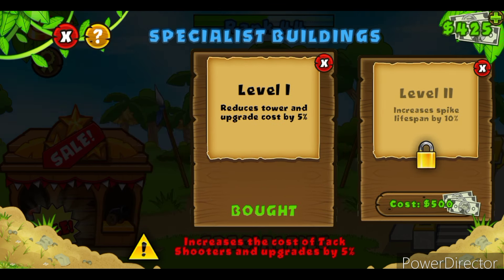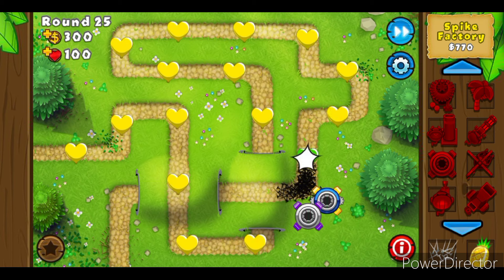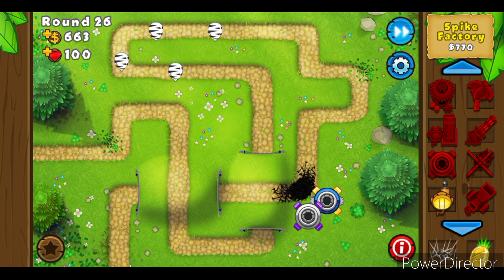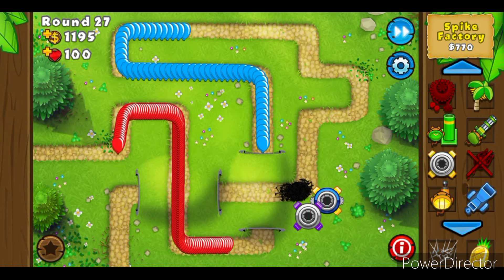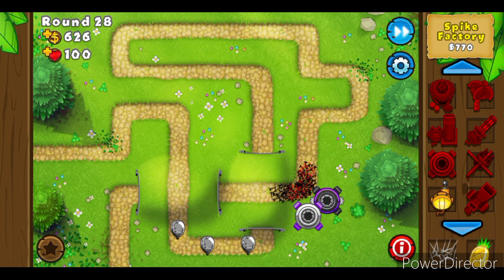I went further but not high enough, and unfortunately this is where the video ends. I was not able to clear Monkey Lane on hard difficulty using only Spike Factories. However, I believe that if everything is maxed out — from a specialised building to a few guard upgrades on Monkey Lane — it is possible. There's definitely going to be a second part to this video, and I already have a Challenge Spike Factory freebie I can use.